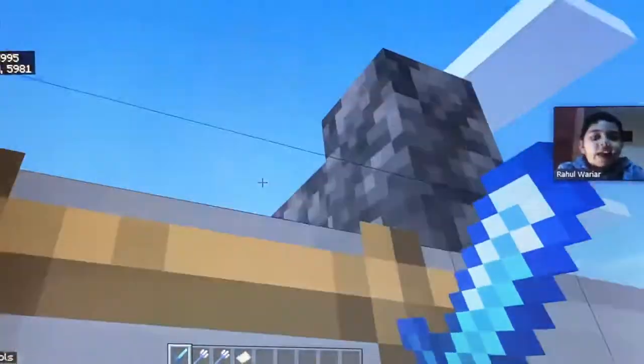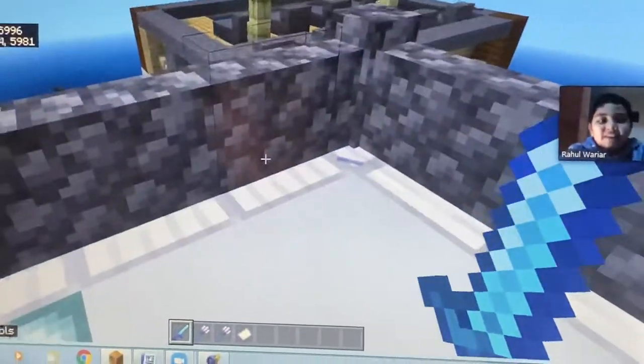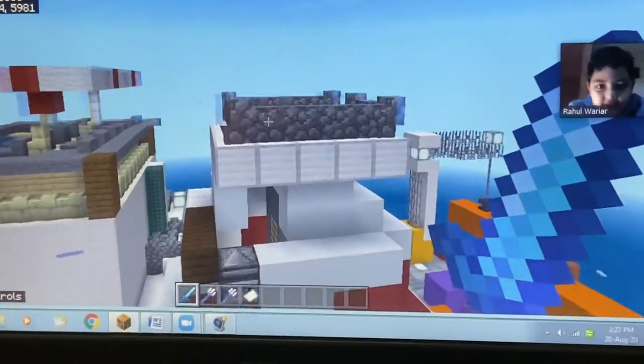Climbing this ladder, we are finally at the top of the derrick. The derrick's top is called the crown block, and it doesn't move — so this is the crown block.